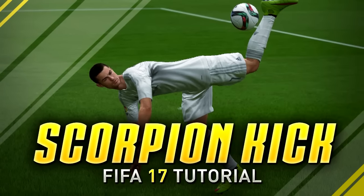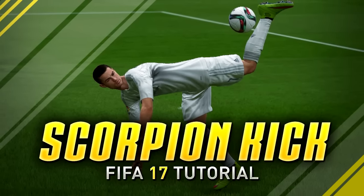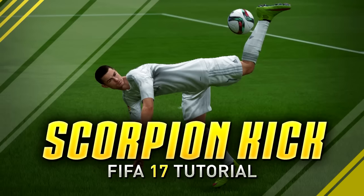The Scorpion Kick is one of the hardest and best looking tricks or skills to pull off on all of FIFA, and this is what it looks like.